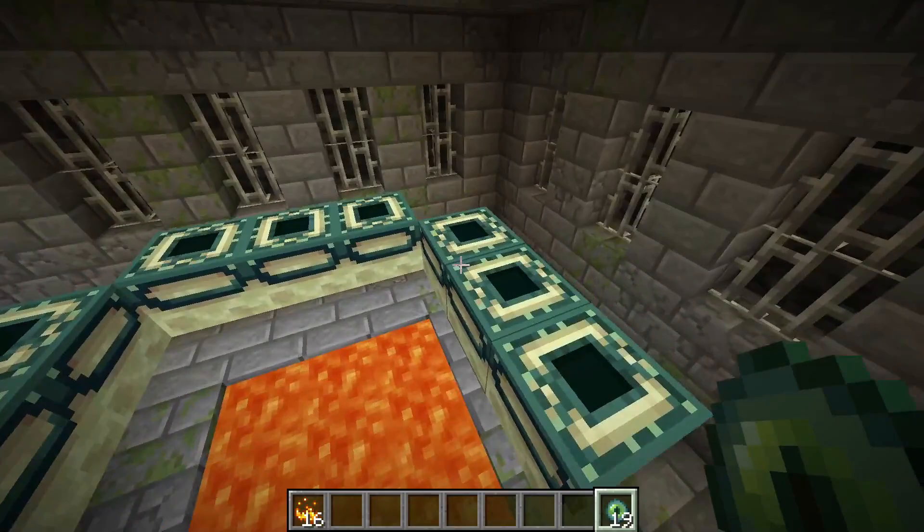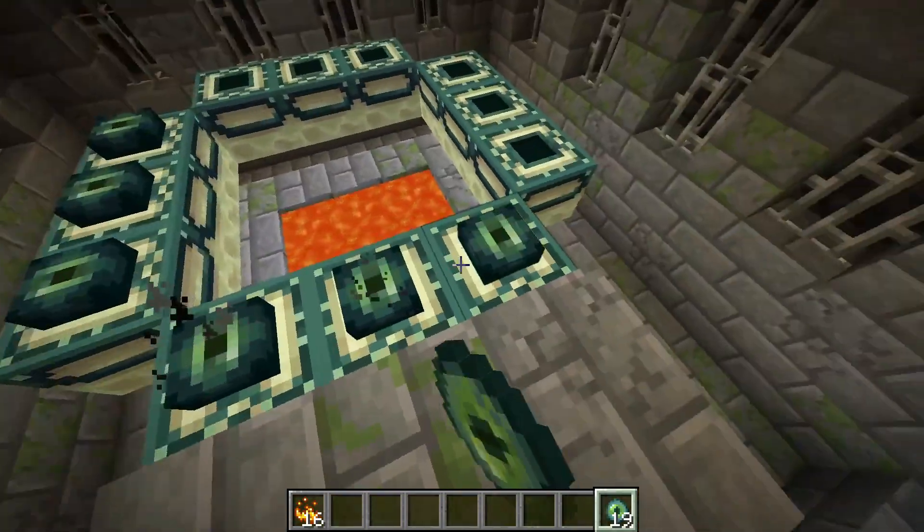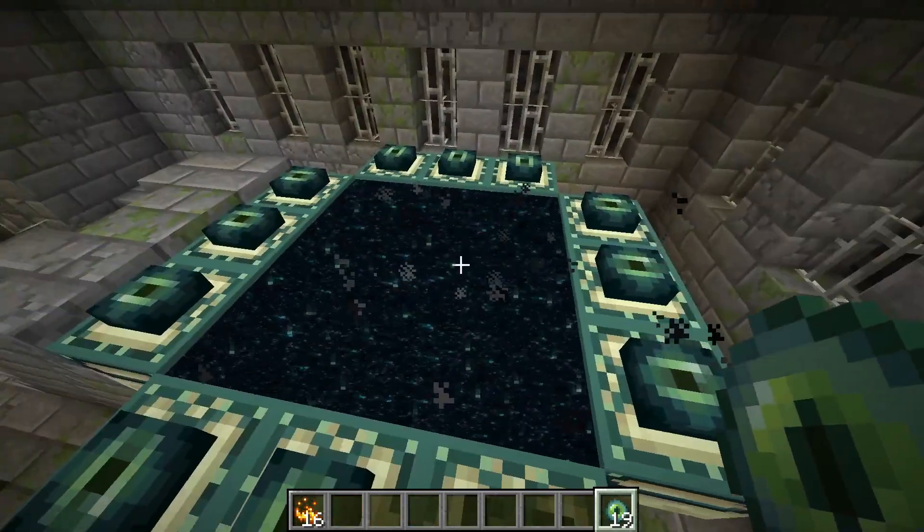You'll find the End Portal empty. You can place your Eyes of Ender by right-clicking on each frame block, and after completing the portal you can go to the End.